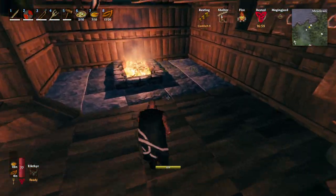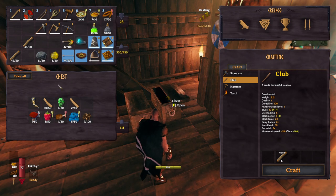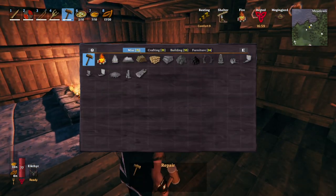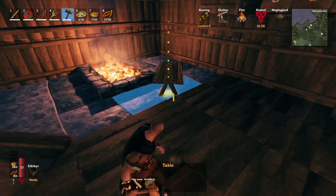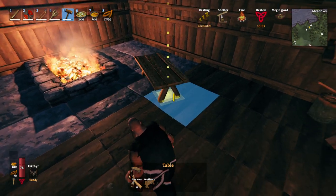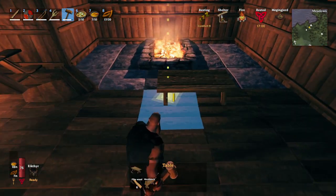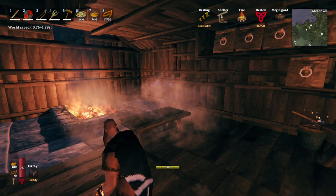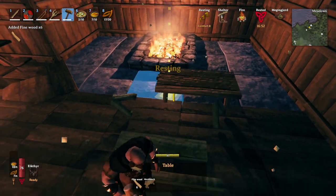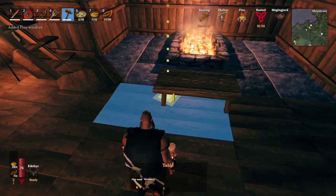Let me get my table. I had just the materials for a basic fine wood table over here — I think we needed all of that. And these are just some of the food items I had on it. I believe it's under furniture — yeah. I'll put this right here in the middle, centered on the fire.